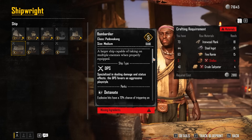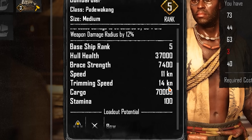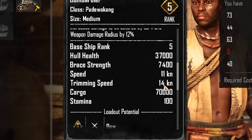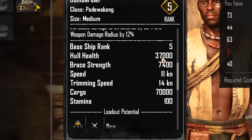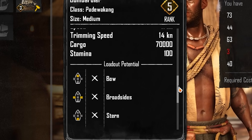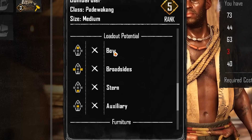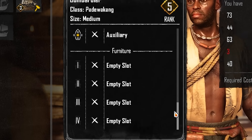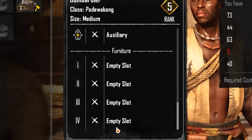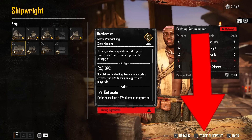You should know that ships come with different speeds, stamina, and cargo. The Bombardier has a trimming speed of 14,000 and a sailing speed of 11. You can see the ship's health and its full loadout potential: five weapons — one on the bow, two on the broadsides, one on the stern, one auxiliary — plus four furniture slots. To get this blueprint, press the track blueprint option by pressing F.